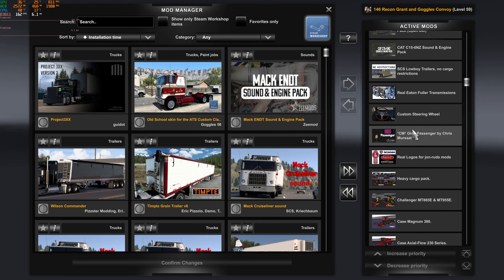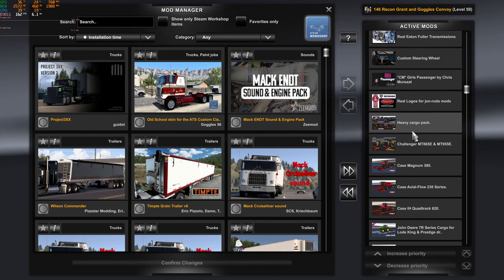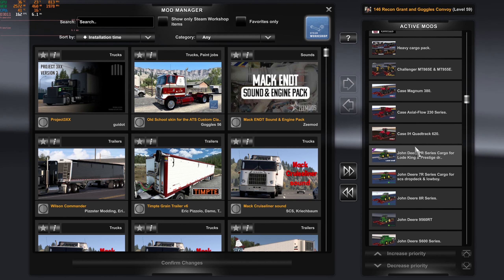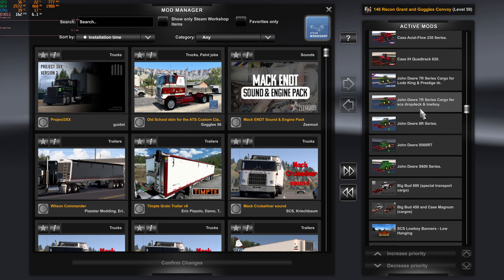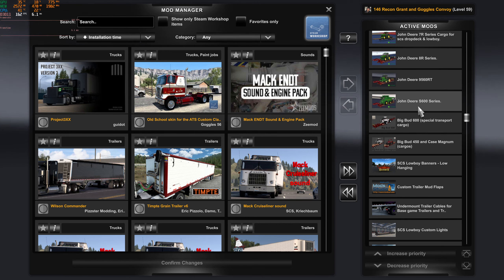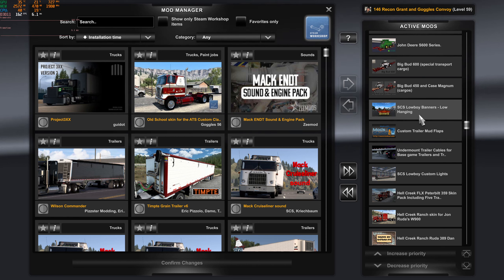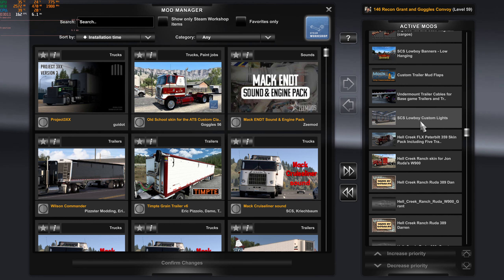Big Cam death and engine? Yep. C15 death and engine? Yep. SCS low boy trailer no cargo? Yes sir. Real Eaton Fuller? Yep. Custom steering wheel? Yep. Buffy? Yep. Real Logos? Yep. Heavy Cargo? Yep. Challenger? Yep. Case Magnum 380? Yeah. Case Actual Flow? Yep. IH Quad Track? Yep. John Deere 7R? Yep. That was for Prestige, the next one is SCS. Yep. John Deere 8R? Yep. 9560 RT? Yep. S600 Combine? Yep. Big Bud 600? Yep. Big Bud 450? Yep.